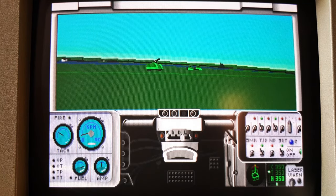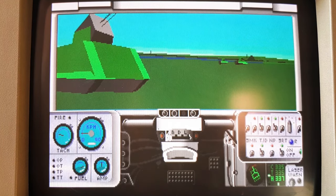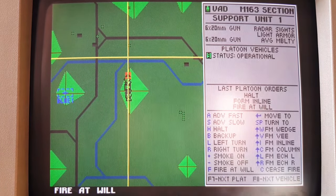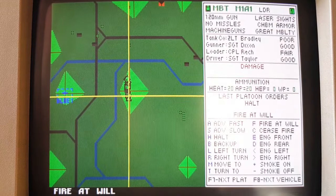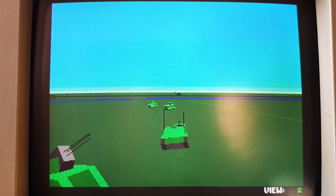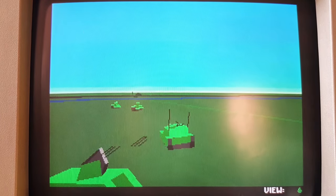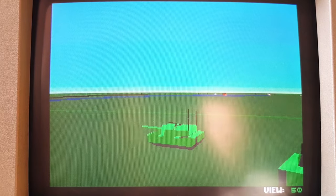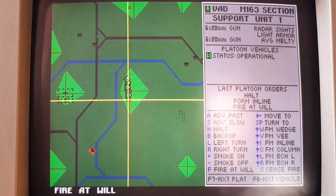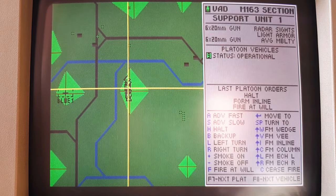Depending on the mission, you can be allocated support units in addition to your four Abrams tanks. These include mortars, light fighting vehicles, artillery, recon, attack helicopters, and older M60 tanks. You can give them orders via the tactical map, but you can't control them directly like you do with the tanks of your main platoon. However, you do have the ability to change the viewpoint to a supporting unit to get a recon from its perspective, which is often very useful.